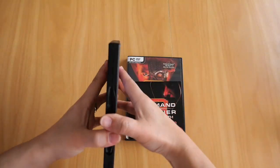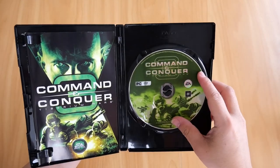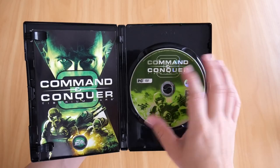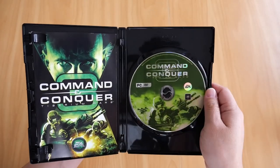Now let's open it up. There are the contents — obviously you get the DVD with the green look. The DVD itself doesn't have any scratches or blemishes, as with all my DVDs or CDs.